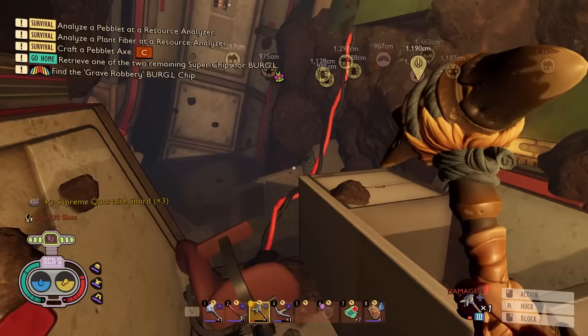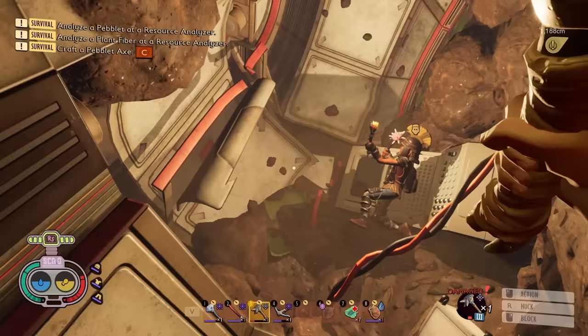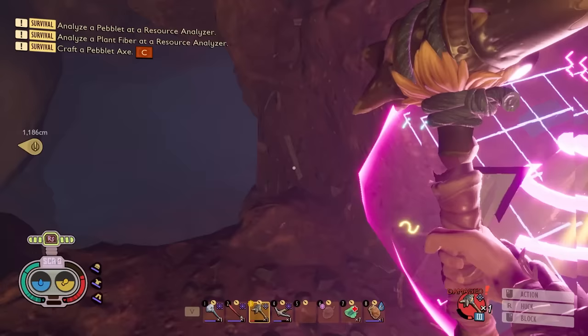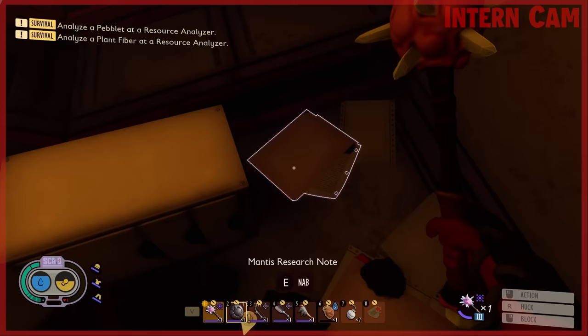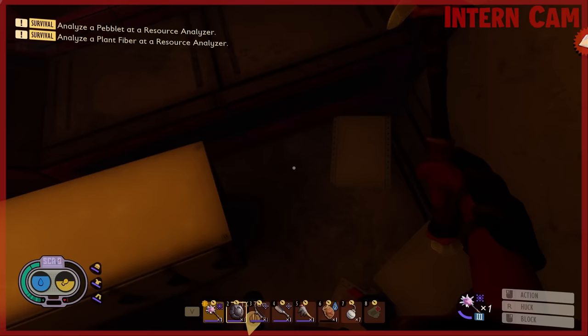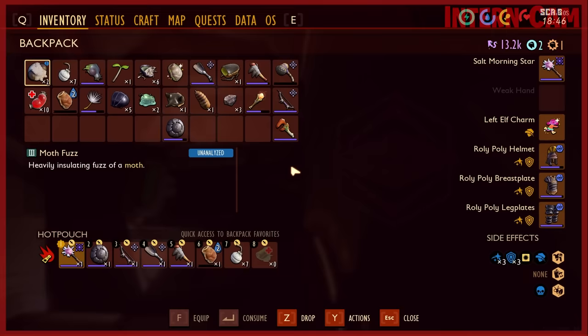Did we get everything? Where's the recipe for the thing - that's the real question. Maybe burgle will sell it to us. There's a tunnel here - I think this is our way out. Oh yeah, we were here in the last video. What's this thing on the floor? Mantis research note! That must be the thing we were looking for. Now we have the recipe for an orchid mantis kebab!